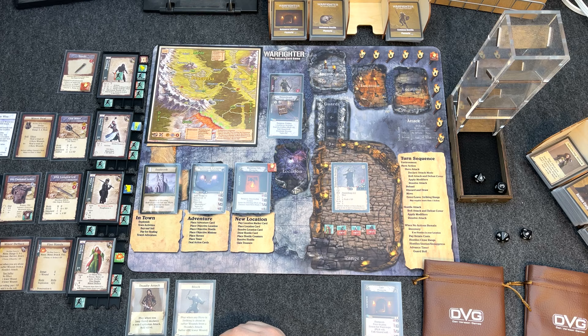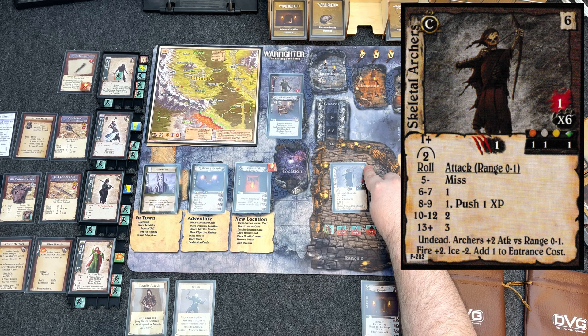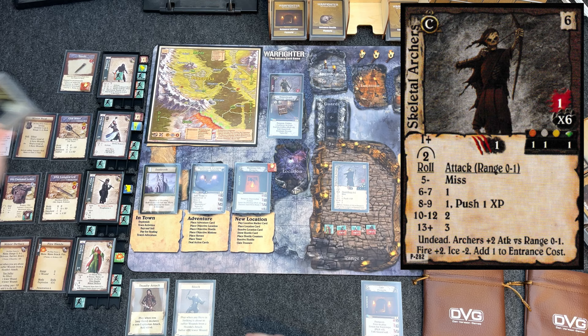No actions remaining, so we go to end of turn. Recover Focus, Luck, or Toughness — didn't need any since we dominated that combat. Pay retain costs — none. Hostiles close range — no hostiles on the board. Remove hostile vulnerability counters — none. Advance the adventure timer — it goes down to four.